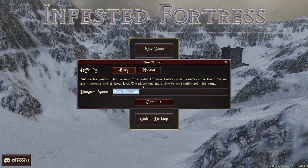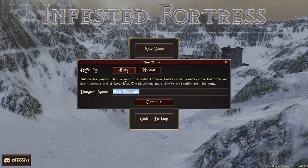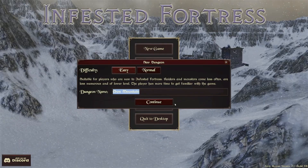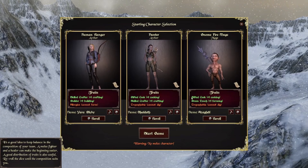We're going to play on easy at first. Dungeon name: Ebon Mountain — that works out fine. Suitable for new players. This game is going to be a little rough from what I've seen so far.